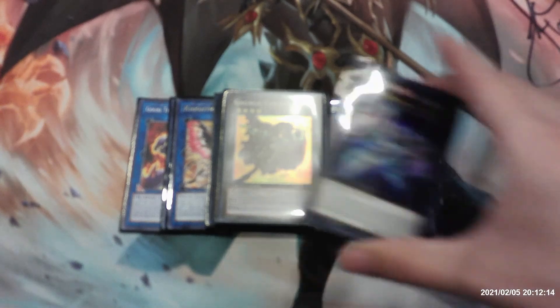Lastly for our extra deck we have one copy of Divine Arsenal AA-ZEUS - Sky Thunder. It requires two level twelve monsters, but once per turn, if an XYZ monster battled this turn, you can also XYZ summon it by using one XYZ monster you control as material and transfer its materials to this card. Quick effect: detach two materials and send all other cards on the field to the graveyard. Once per turn, if another card you control is destroyed by battle or an opponent's card effect, you can attach one card from your hand, deck, or extra deck as material. That rounds off our extra deck and this deck profile.